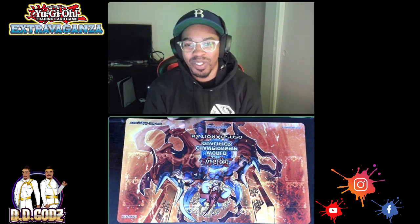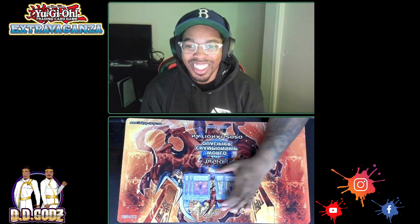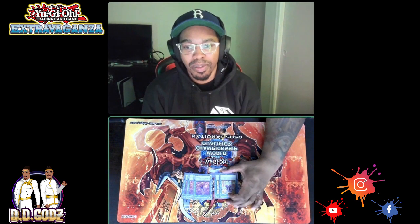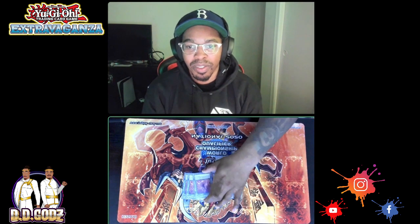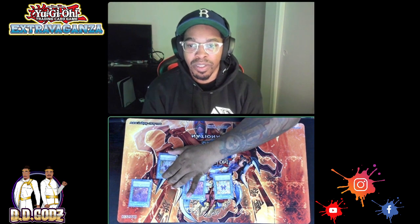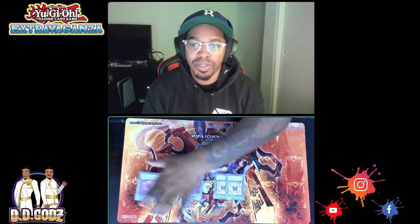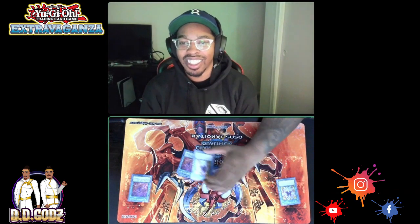The best card in the deck: three Numeron Network, followed by two Numeron Callings. He didn't feel the need for a third Calling even though he runs Desires — drawing it is fine since they can't really out you at that point even if they Cosmic your Calling. He just didn't want to be clunky. You activate Calling, send it for cost, they can't Ash you, you get up to four monsters, and proceed to OTK.